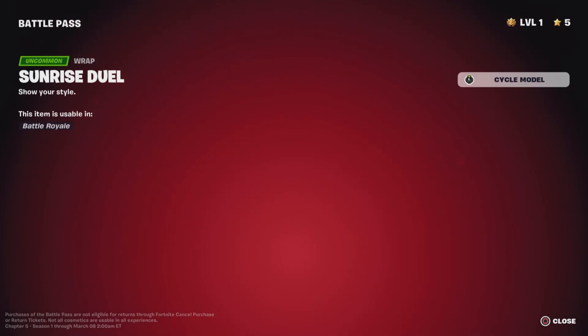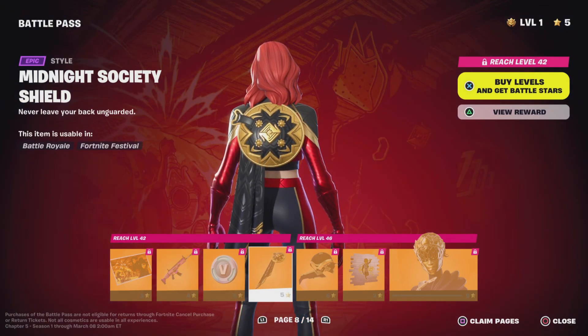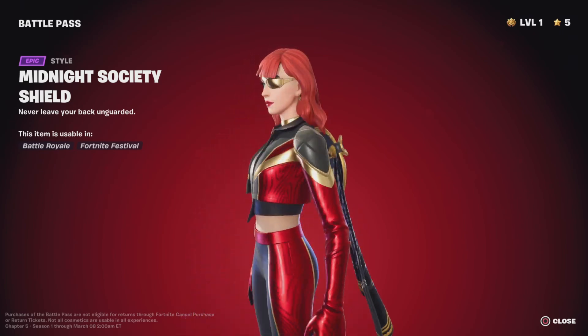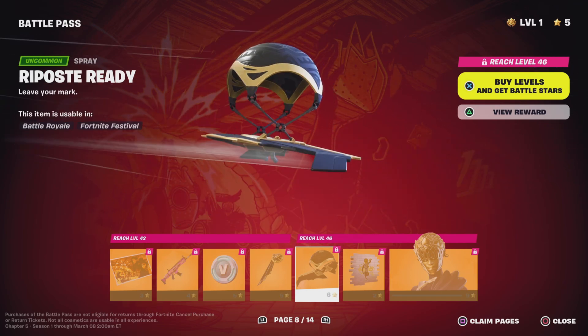Sunrise Dual, 100 V-Bucks, Midnight Society Shield. I can see a lot of the skins are black and gold. Midnight Society Glider, another edit style.